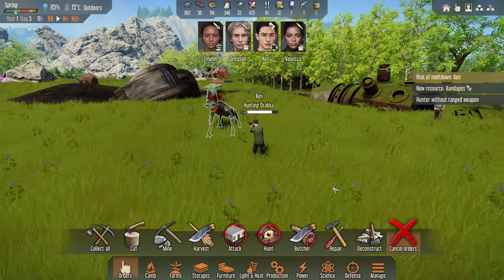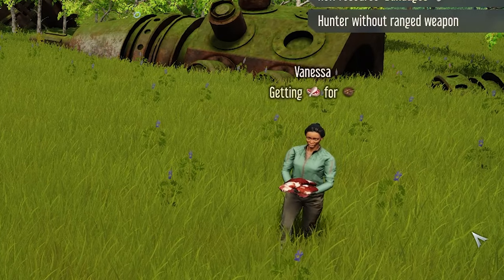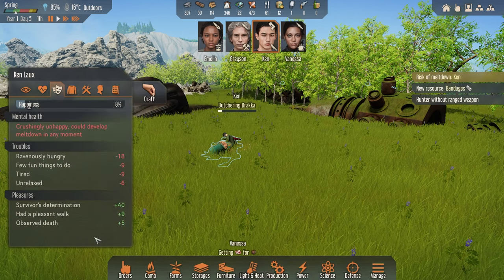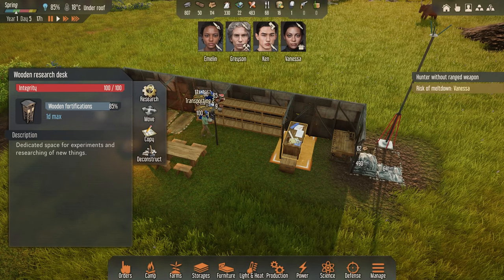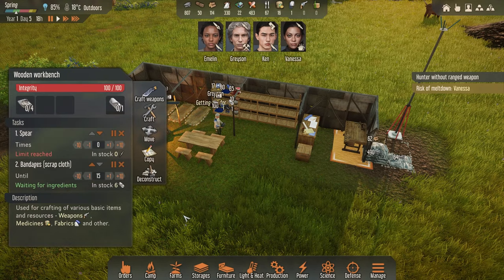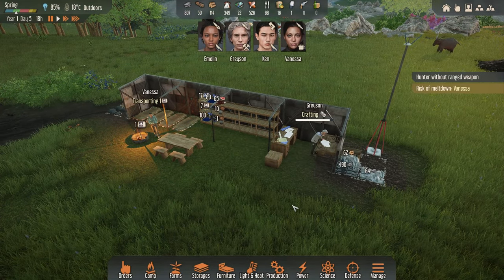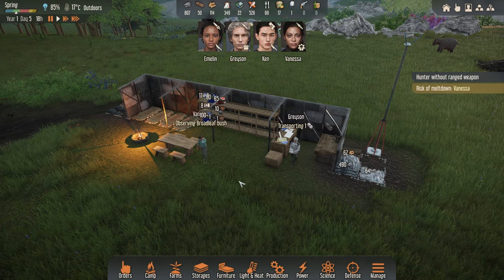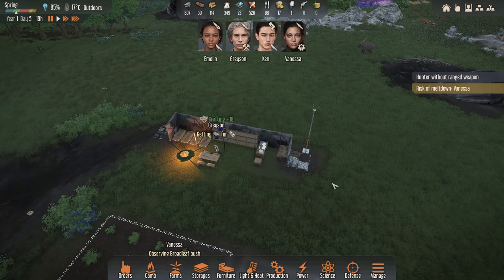Ken's on it — he is hunting, he is shooting, he is probably getting an absolute thrill out of this. Vanessa's just chilling. We're 85% ready to get this fence built. Grayson is busy making bandages — we've got six in stock and I asked for fifteen. It is day five. I'm going to be honest with you guys, I'm not fantastic at defending ourselves at this stage. It would be fantastic if we could get the fortification done.